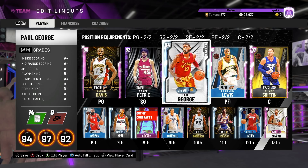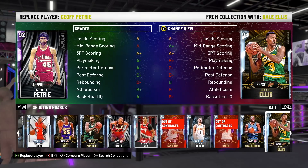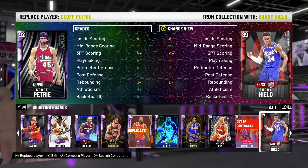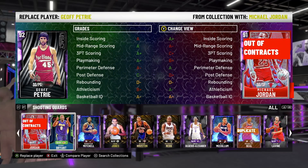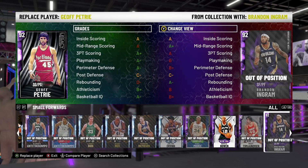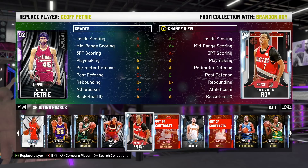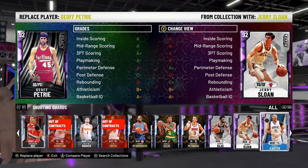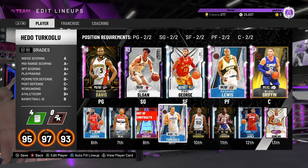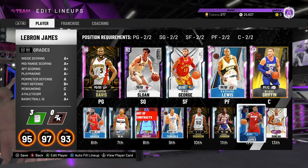The team we're running with is Baron Davis, Paul George - I'm going to take out Petrie, we need more defense. The only reason I'm not putting in Klay is because Klay Thompson still has the problem where he keeps switching onto the other team's center. I'll put in Bowen if he has him, if not I'll use Jerry Sloan instead. So in goes Amethyst Jerry Sloan - great release, great defender. Paul George at the 3, Lewis at the 4, Blake at the 5. On the bench we've got Harden, Beal, Durant, Hito, David Robinson, Magic, Duncan, and LeBron running off the bench.